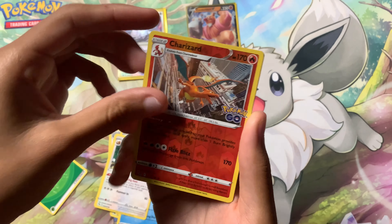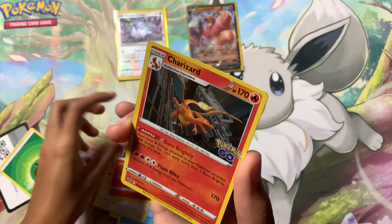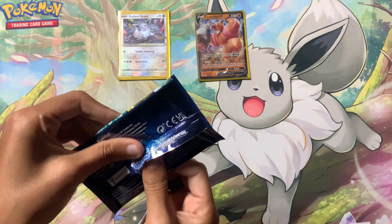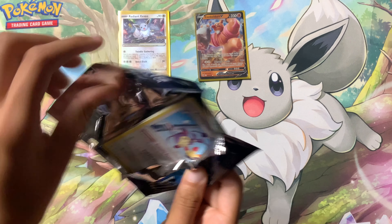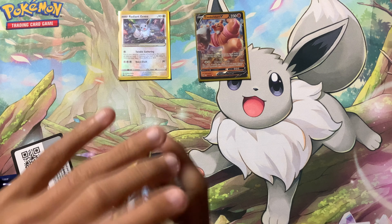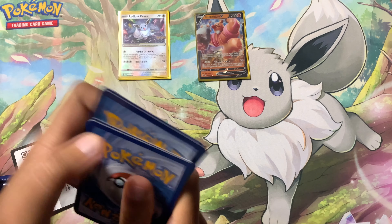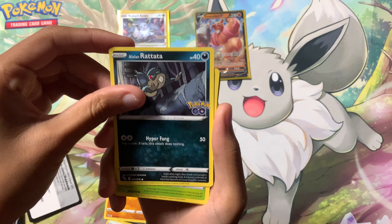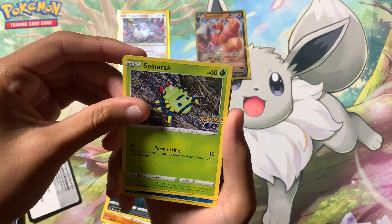Hoping for that Radiant Charizard, because that is basically all we need for our shinies and then we have them all. Wow, look at that Slowbro art. Slowbro, Ivysaur, Lunatone, Larvitar, Natu, Ambipom, Slowpoke, Onyx, a Reverse Alolan Raticate, and on the end we have Conkeldurr V as our first hit out of the box. Pack number three.